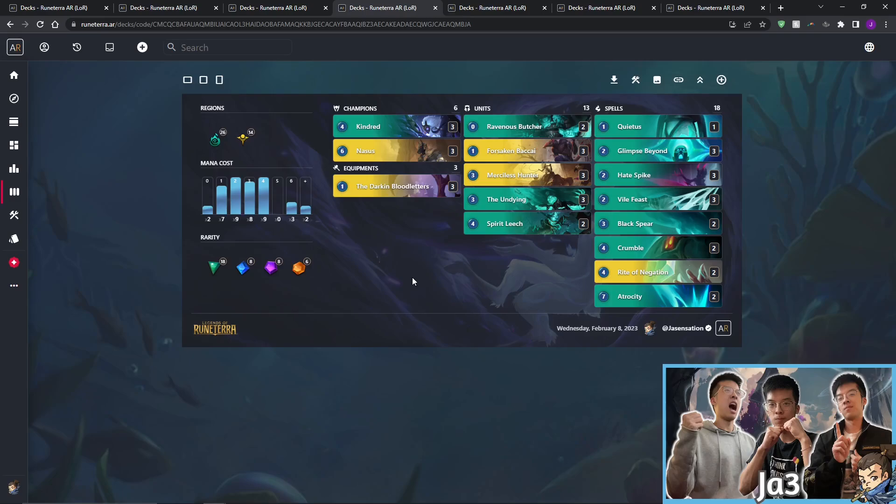Because we're getting buffs to Illaoi, Shyvana, and Jax, I'm expecting a good number of midrange decks to come out or be very popular in the first couple of days. Kindred Nasus has always been that staple to put an end to those decks. I'm very excited to try this one out and see the power of Hate Spike post-buff — it could also feed into other Shadow Isles tempo decks.